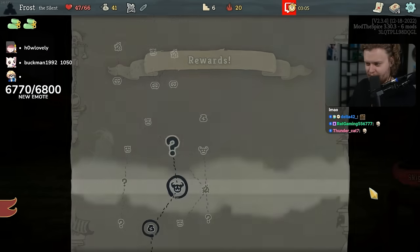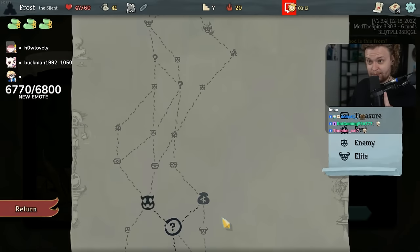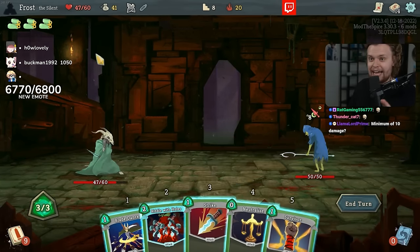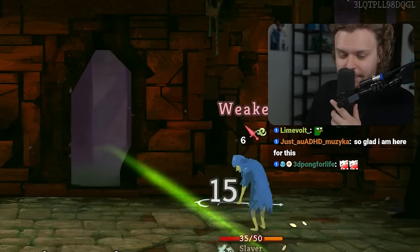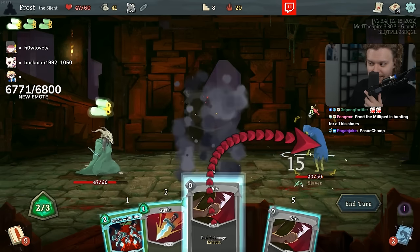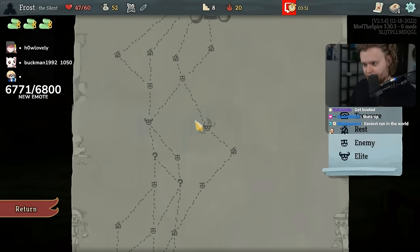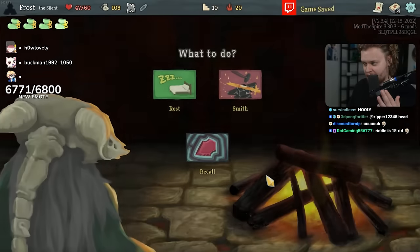Now comes the question: what happens when you stack not just one, but two whole boots? So when I attack with less than five damage — 15 damage apiece right now. Now I don't know if this works, but now I can deal anything that's less than 15 damage, and it'll deal 15 damage instead. It very well could work like that, but I think it's more fun to have very low damage attacks and make them deal giga damage.